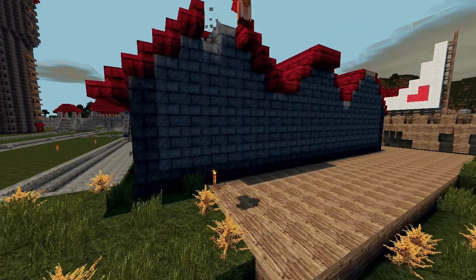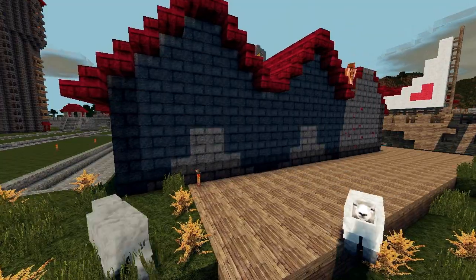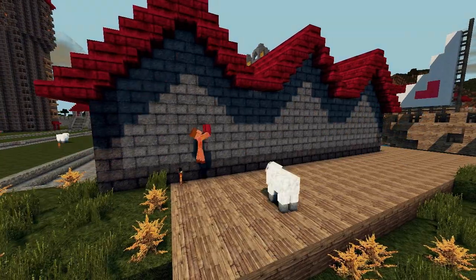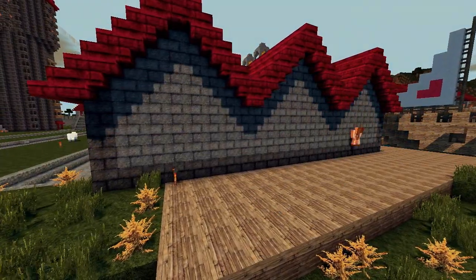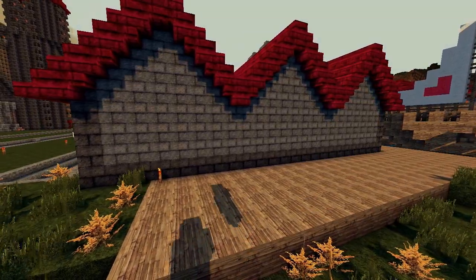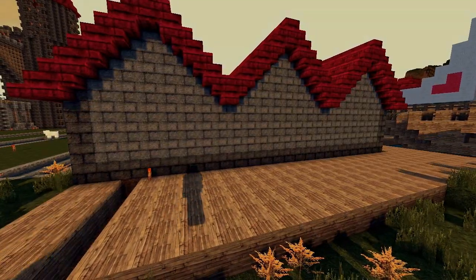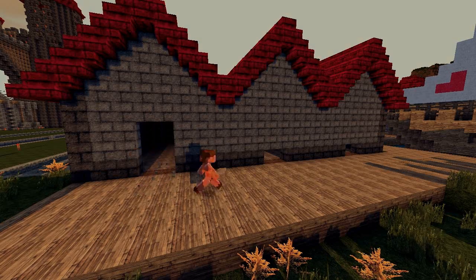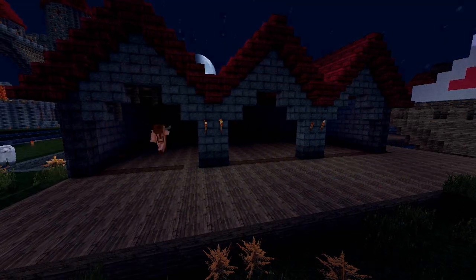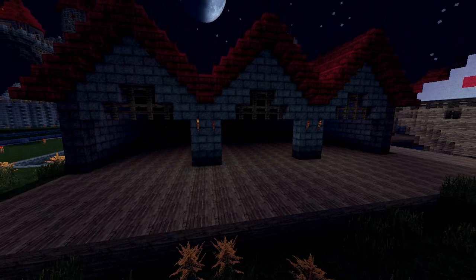To get the front looking a bit nicer I used upside-down stone steps to give the peaks a really zigzaggy feel - very smooth and neat. Once those were in place it was time to widen the dock slightly and build the actual doors for the warehouses. I started small but kept expanding because I wanted them bigger and bigger before I was finally happy. I put in a wooden portcullis and a couple of torches to light the front.